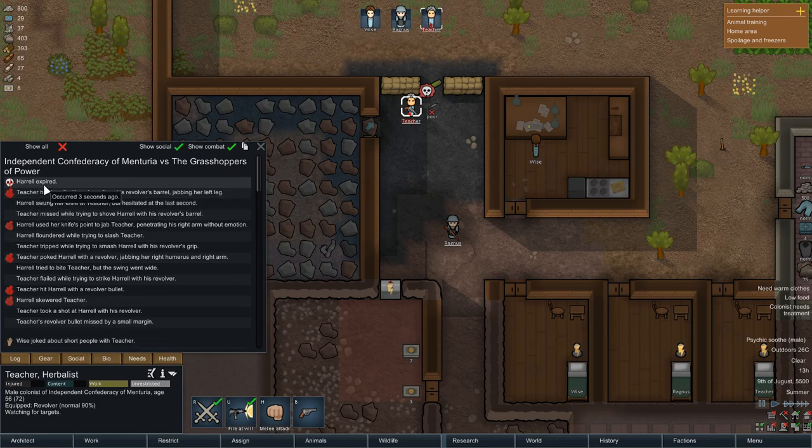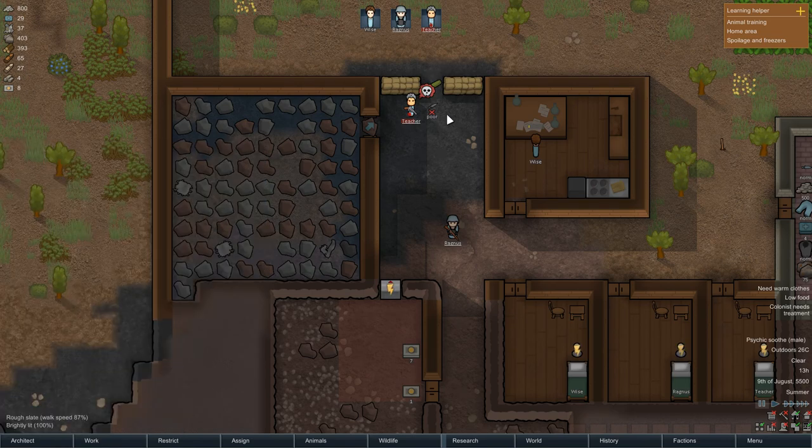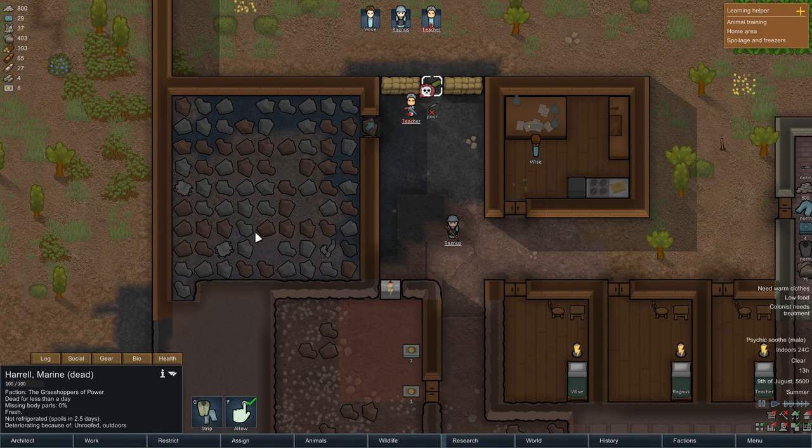Harold expired — yes, he's already dead. He went bad soon. Teacher hit Harold with a revolver barrel, jabbing his left hand. Harold swung his knife at Teacher but hesitated at the last second. Teacher missed while trying to shove Harold with a revolver barrel. So that guy is already dead — that's kind of a pity.